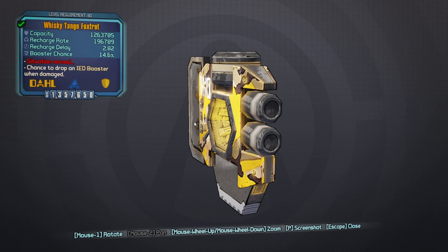The red text is 'Situation Normal.' What that means is it has a chance to drop an IED booster when damaged. Boosters are ejected towards the nearest enemy — generally the enemy who fired the shot that spawned the IED booster. Upon spawning, IED boosters eject up to three shock grenades in quick succession in a high arc, which explode after a delay. The booster repeats this two additional times with a pause between each volley, for a total of nine shock grenades per IED booster spawn.